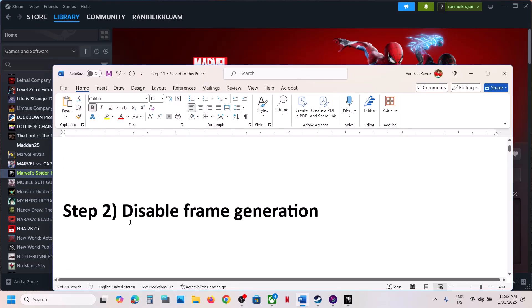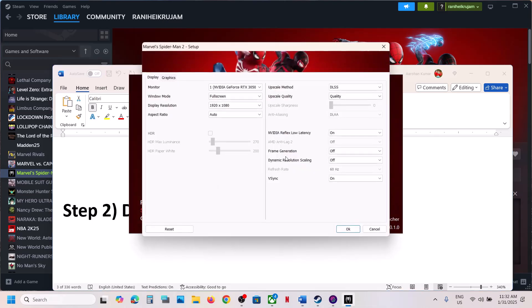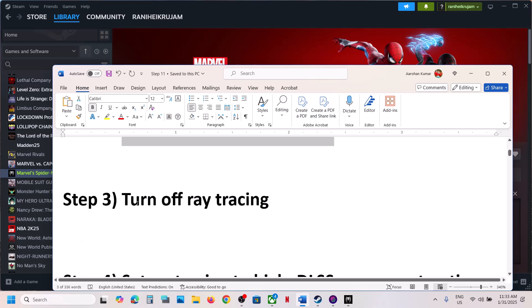If still not working, disable frame generation. Go to the launcher, go to settings, and over here you can see frame generation. If this is on, turn it off, then click OK and then launch the game.